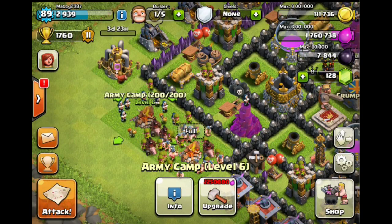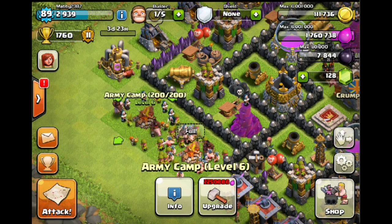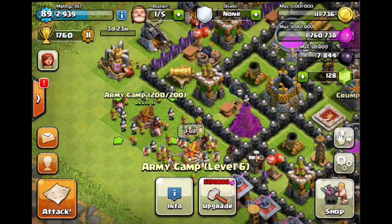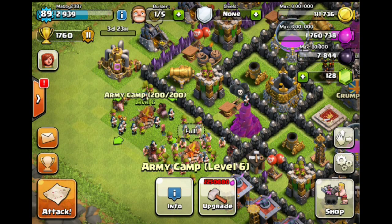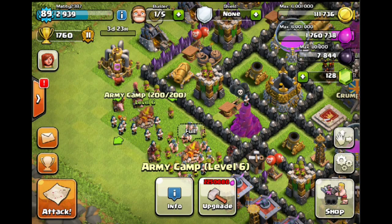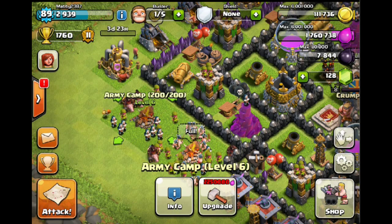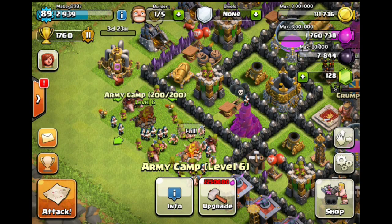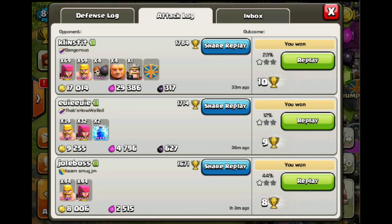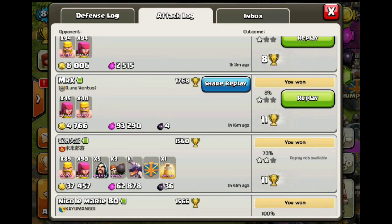I'm at 1760 trophies, so almost Gold 1, which is great because that'll set me up to get to Crystal tomorrow. Once we're in Crystal it's the big push - that's when it gets a bit more tricky, because it's still pretty easy now. I haven't had any more defensive replays because I've been staying online, but I did have quite a few attacks.